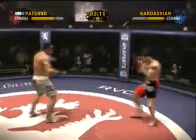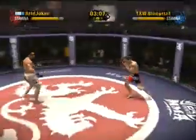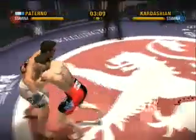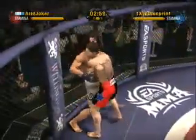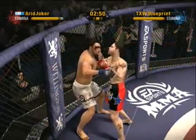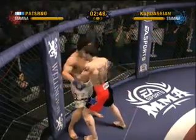The takedown defense in this fight has been stellar thus far. I wonder if anything's going to give. There's a left that connects. Circle out! They hook up in a clinch, and they are battling against the fence, looking for superior position. Paterno is working hard to secure those double underhooks.